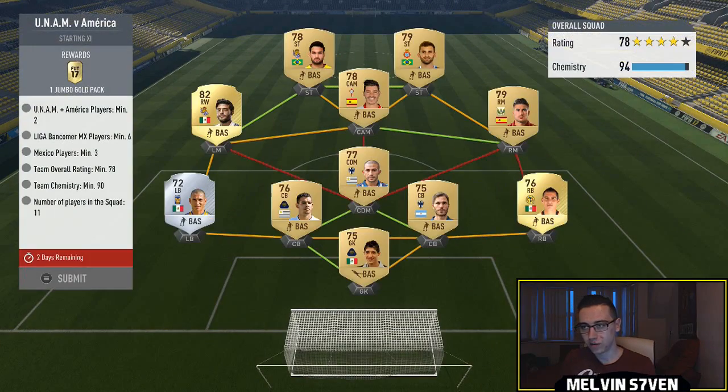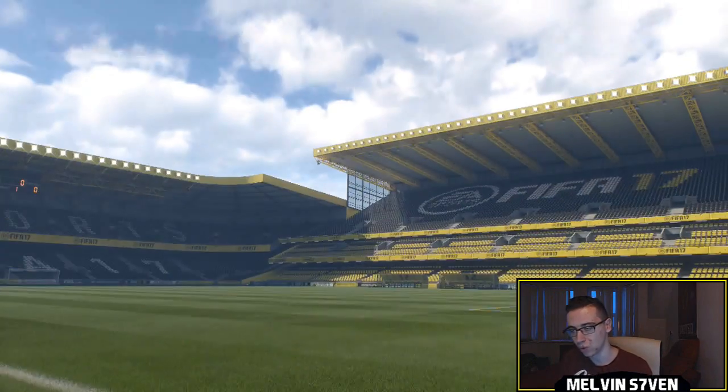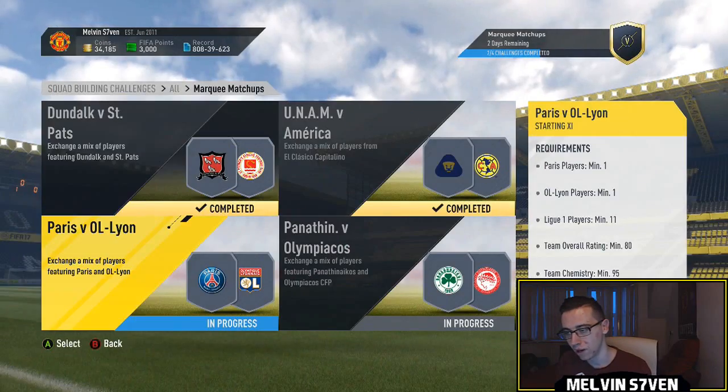Next one we've got is Unam versus Club America. You only need two of these players — it can be either team. I've gone with Unam here and then literally a couple of other Mexican League players, because you need six Liga Mex players. I've got the entire defense and the CDM there. And because he's Mexican, I've got Carlos Villas' upgrade there and a couple of La Liga players just to get the chemistry. Very, very easy there. Submit that. You get a jumbo gold pack — 24 items, three rares.